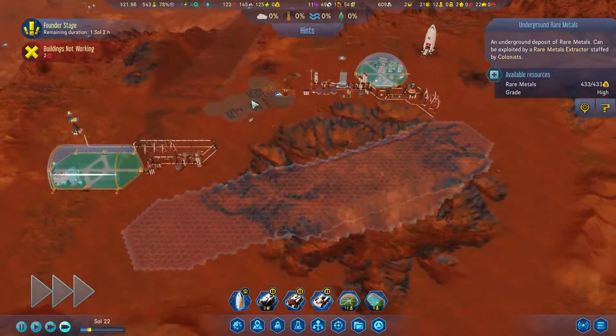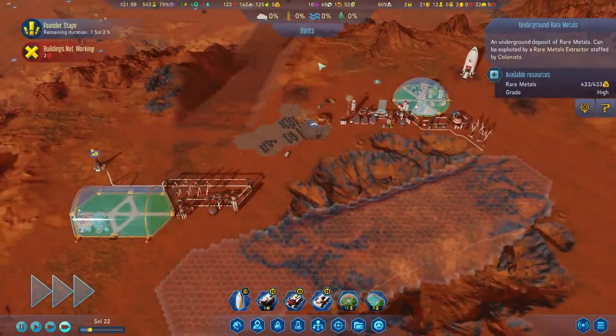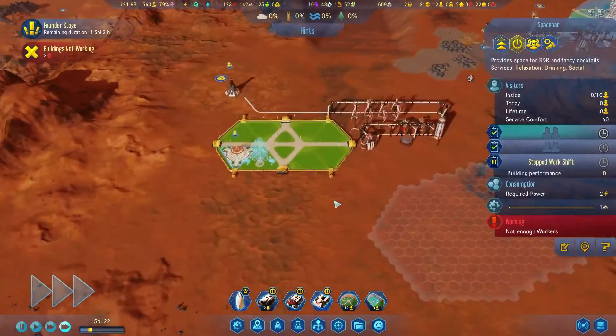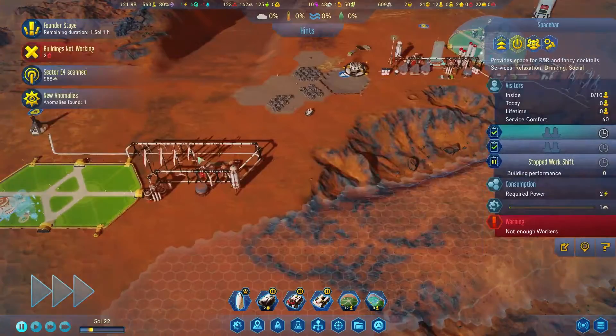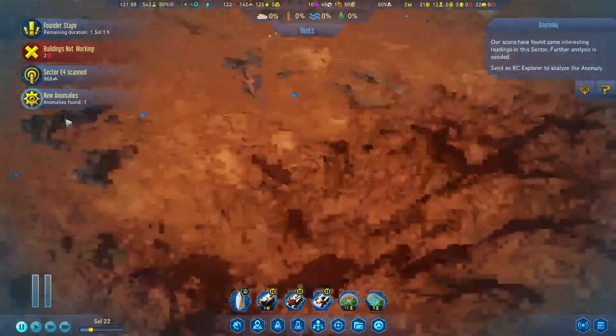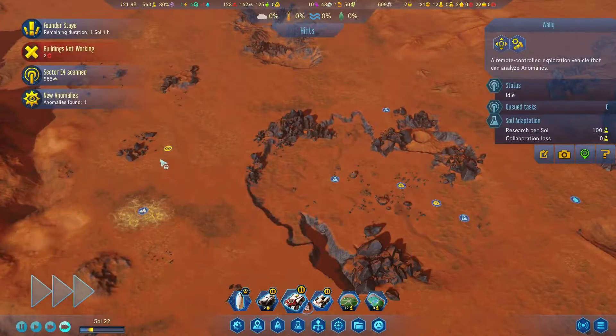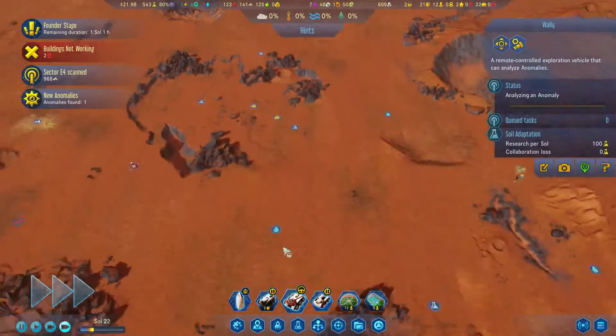Let's go ahead and speed it up to speed three here. Building's not working — yes, we know that. We need to get our people over here first. New anomaly — awesome. We can get Wally to go check that out.